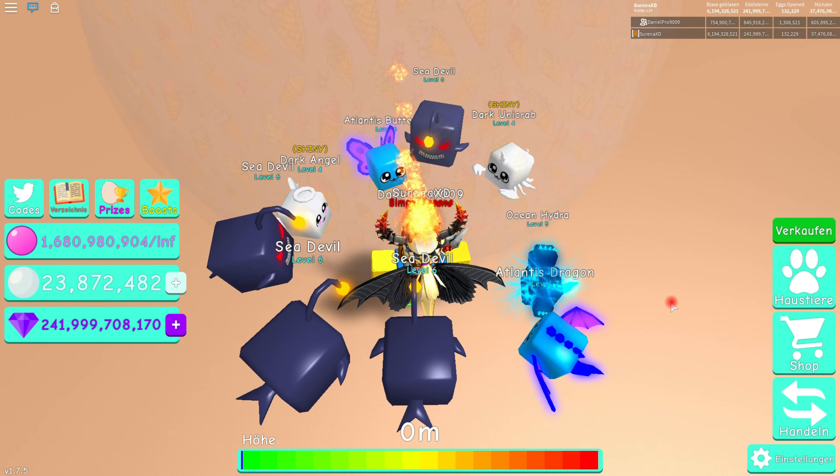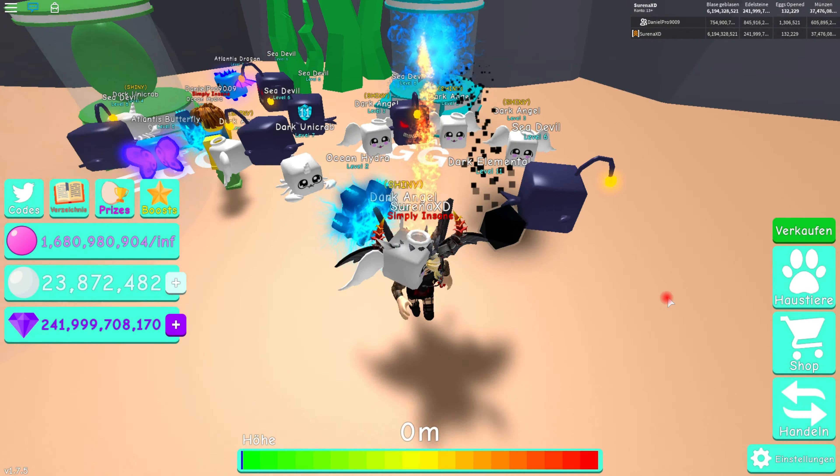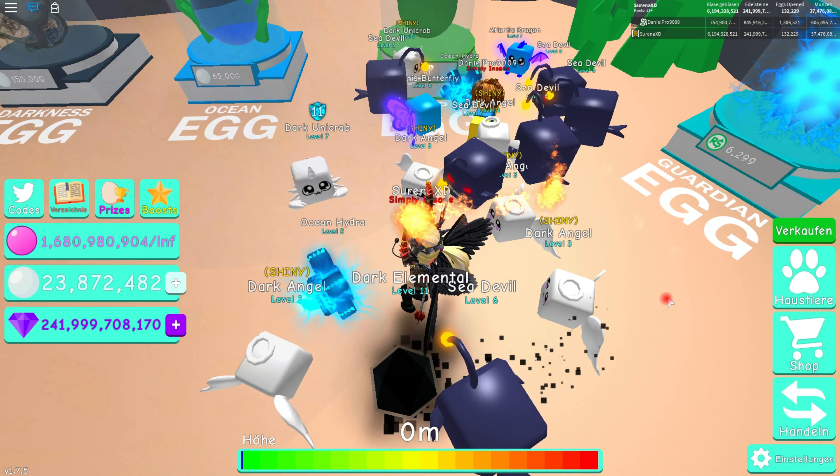Here are the new eggs. This one here is the new Robux pet — it costs 6,299 Robux and it's called the Atlantis Guardian. The stats are 3,250 coins, 1,125 bubbles, 3,000 gems, and 1,015 pearls.